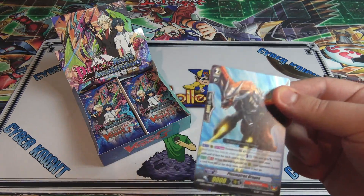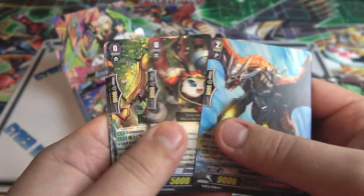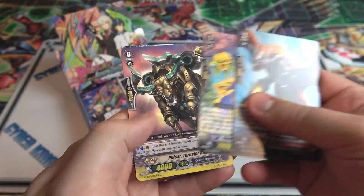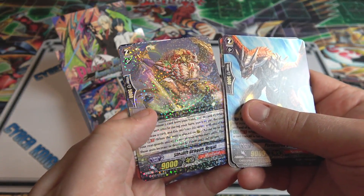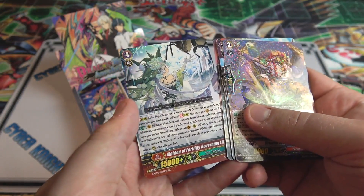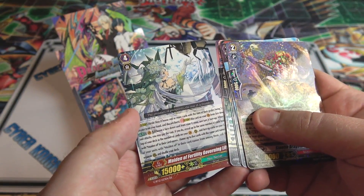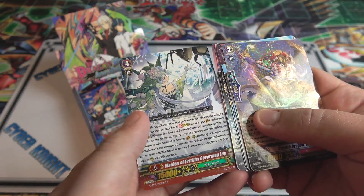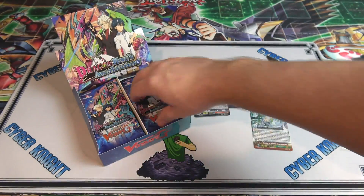What can we get for our packs? Maybe we'll get something really awesome. Starting us off, we have a Rare, which is Stealth Dragon Unguy - interesting name. Then we also have a Double Rare. I thought I could see it was a high-rated card - Maiden of a Fertility Governing Lily, Neo-Nectar as well, and also being a G-Unit. That's pretty cool.